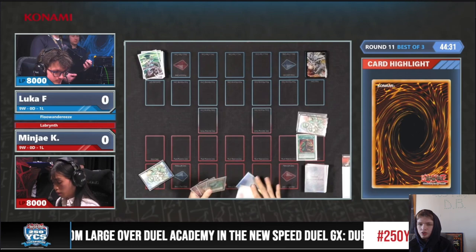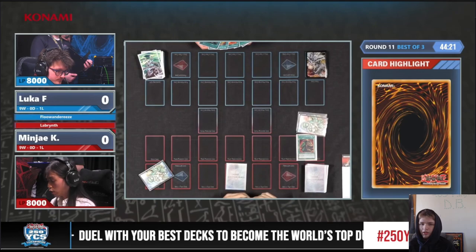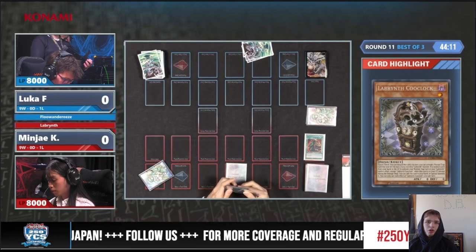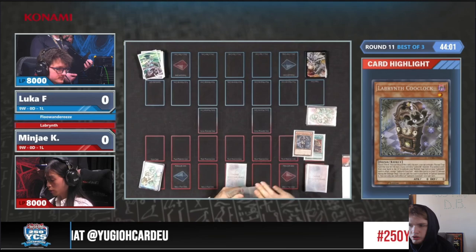We're going to see them start off with Extravagance — Banish 6, Draw 2. We've seen a lot of the Labyrinth players decide to actually play Extravagance this weekend. I don't think I've even seen them activate Prosperity, it's just Extravagance. Extravagance makes a lot more sense in this build because they're playing all the Furniture, and those cards take extra cards.